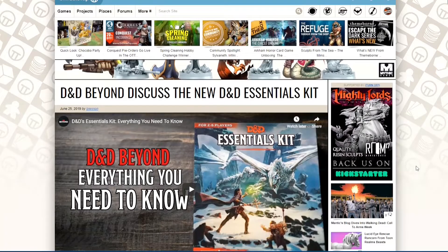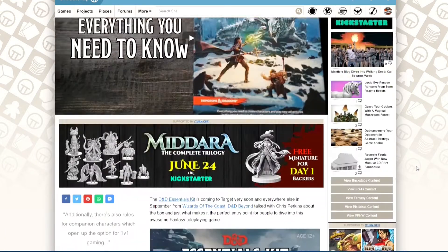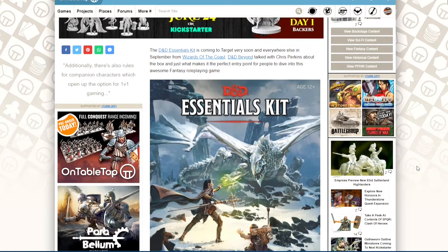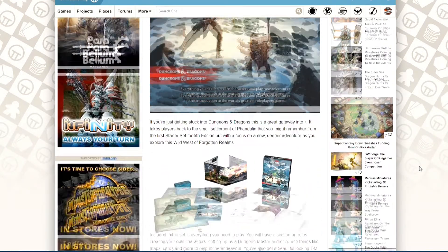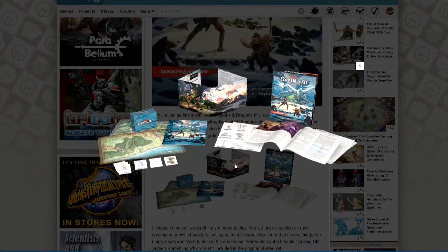Wizards of the Coast put out some previews a couple of months ago for their new starter set for Dungeons & Dragons 5th edition. The D&D Essentials Kit is a sort of upgraded version of a starter set that is available in Target in the US right now, and should be available everywhere else in the world in September. This new starter set takes a different approach to the last one — it doesn't necessarily have pre-generated characters in it.